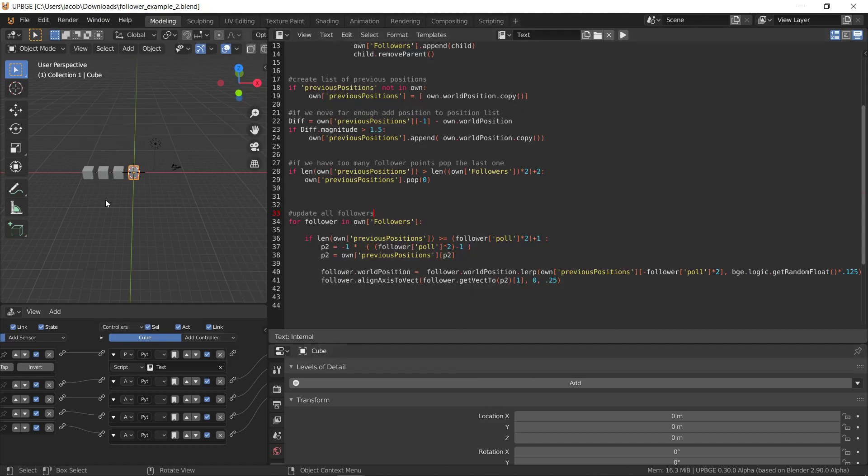Right now it fires up, gets all their positions, and when you move 1.5 units, it adds your position to a list. So we start off with our player position, and then it adds another one and another one as you move.